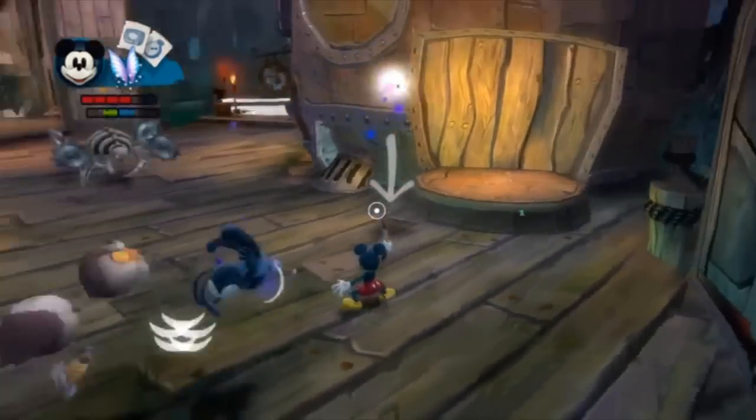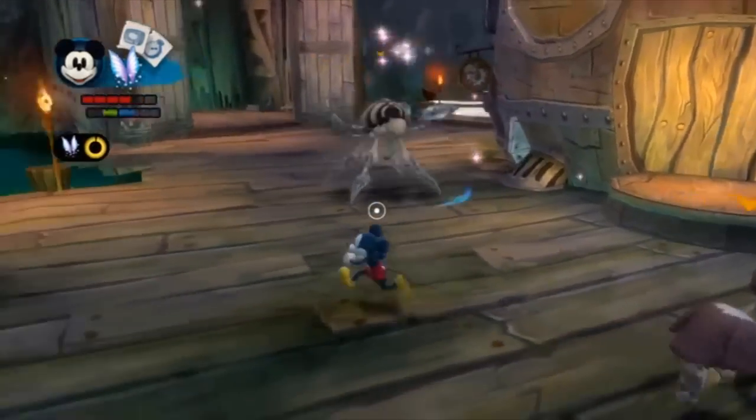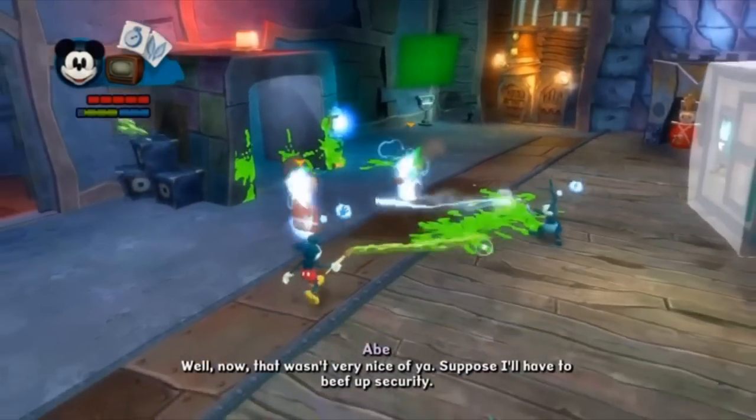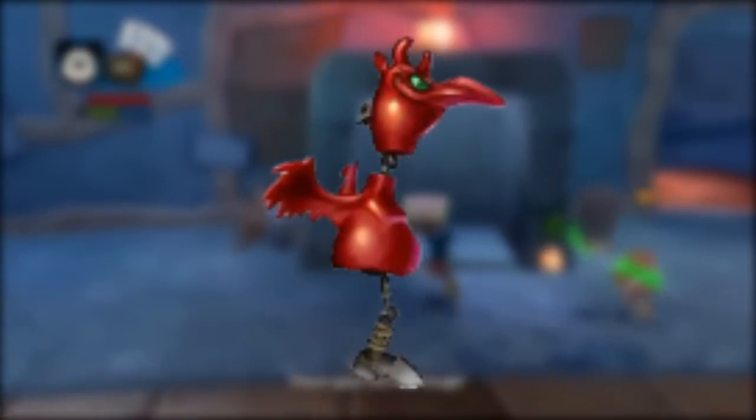In Epic Mickey 2, there are even more Hoppers found modeled after the Owl from Bambi, the Toy Soldiers from It's a Small World, and the Little Devils from Mr. Toad's Wild Ride.